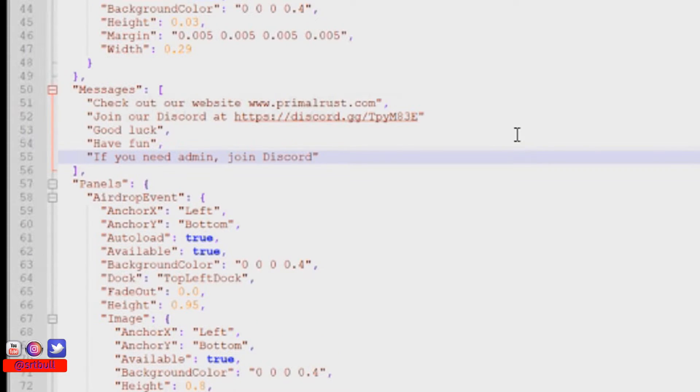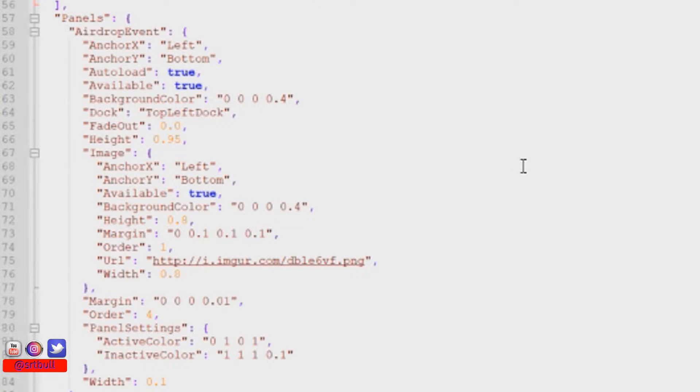I've added a couple more messages and taken out the default ones so it doesn't say Leroy Jenkins — just some pertinent information that our players might find useful. The next few sections below the messages cover the different types of info panels on the screen: the airdrop icon, the cargo ship icon, players online, sleepers. These are all the different panels that you can turn on or off, change their location, and change the background color. This is where you make all those changes.